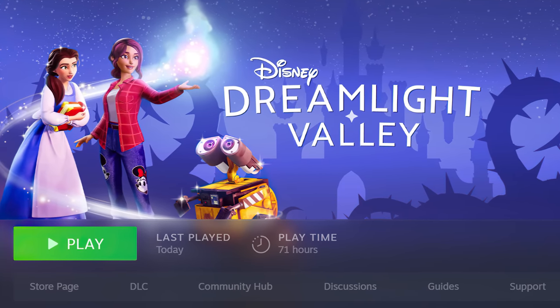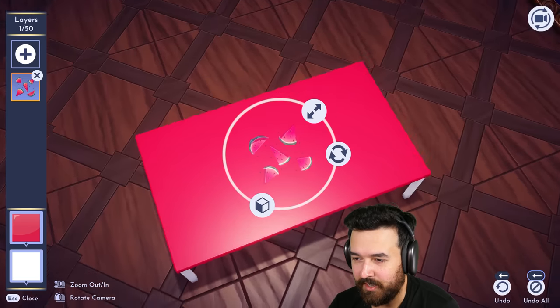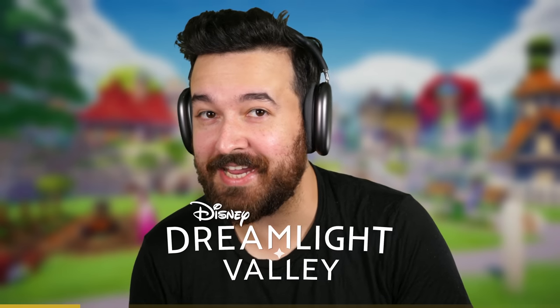Today I'm really excited because we're going to be playing Disney Dreamlight Valley. I've put in over 60 hours over the last few days and I'm super stoked to be able to play this on the channel with you guys. I haven't done any decorating or furnishing in my save yet, so we're basically going to be designing the whole town and furnishing my house. The latest update adds the ability to fully customize objects, colors, and patterns. Thanks so much to Disney Dreamlight Valley for sponsoring today's video.